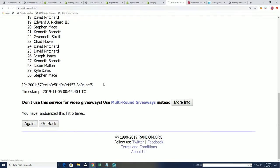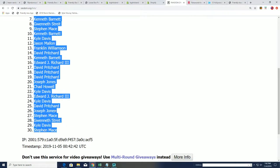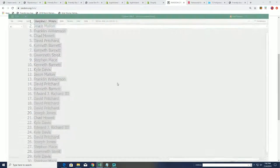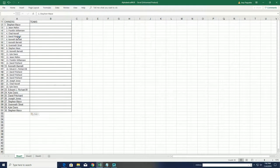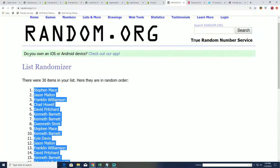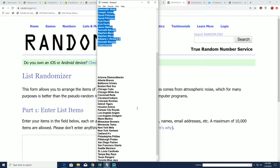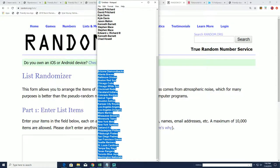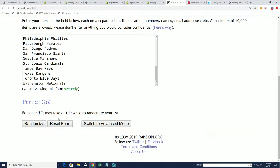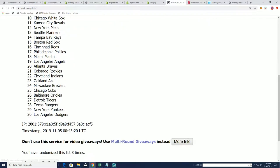So here's lucky number seven, and that's our first list. Finish going through the randomizer. Seven times for the teams. Good luck getting some of the best teams in here.